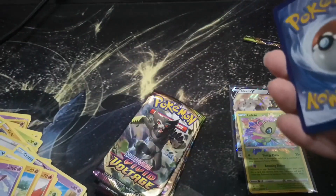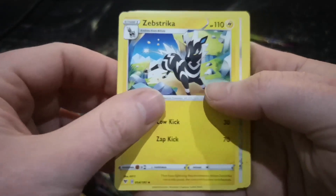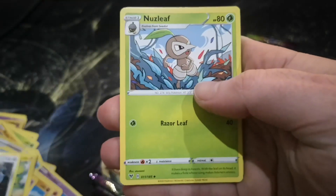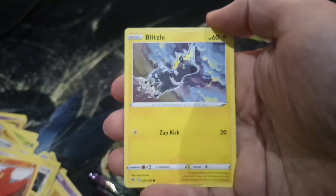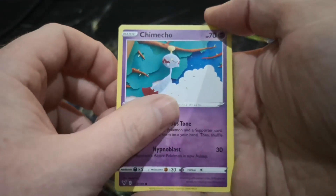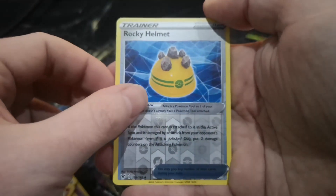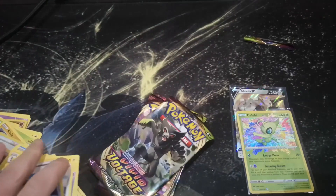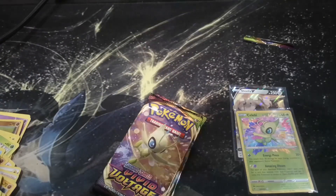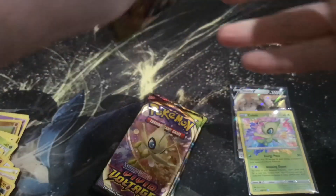Guys, please remember if you want to win the code cards, leave a comment down below on what your favourite Pokemon is and you'll enter the draw. Steel Energy, Zebstrika, Excadrill, Nuzleaf, Slugma, Blitzel, Charjabug, Meowth, Milcery, a Rocky Helmet Reverse Holo, and a Krookodile as the non-Holo rare.